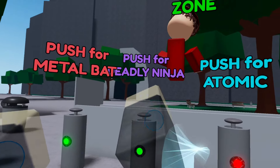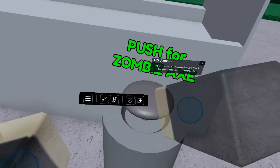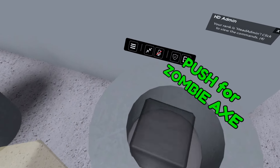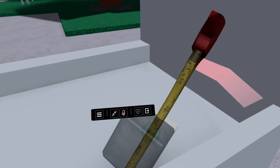You can see there are buttons — all you have to do is read the name of the weapon you want and then push the button. Also, if you play on computer VR, the quality is going to be better.